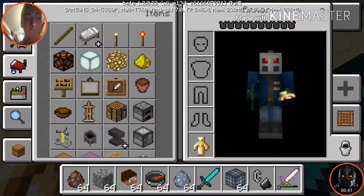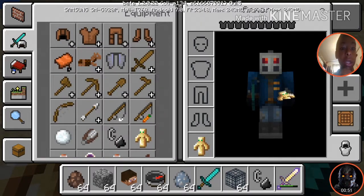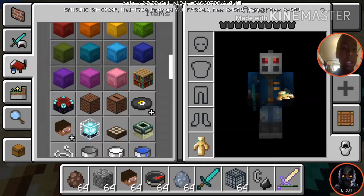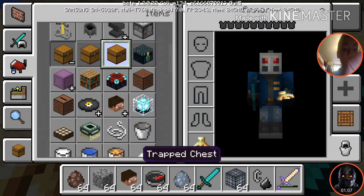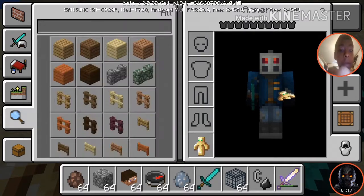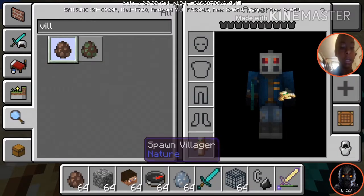The inventory is totally changed — look at this, it's a beta somehow but it still has all the new things. It's got dragon heads, even colored shulker boxes, different chests, and they even have colored beds. It even has a search bar.